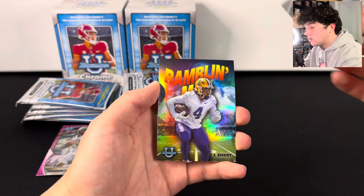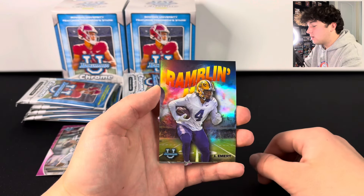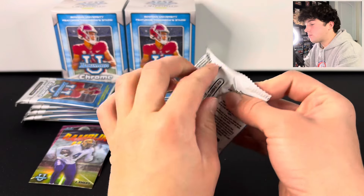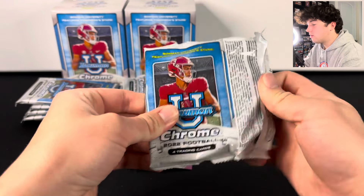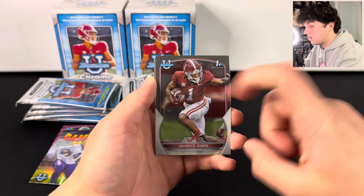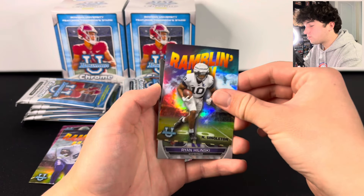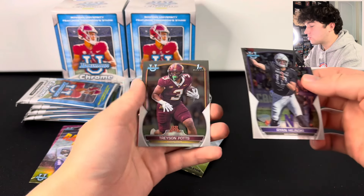DTR is in this product as well, so a ton of upcoming guys. We got John Emery on the Rambling Man insert — really cool looking card — and Xavier Hutchinson. We did not have a pink in there. Jamir Gibbs is also in this product. We've got Nick Singleton on the Rambling Man right there, and Tracing Potts.